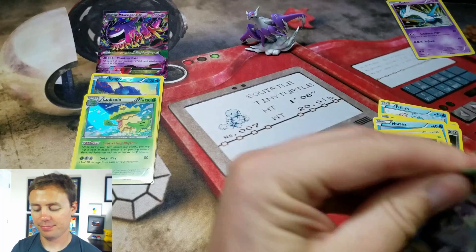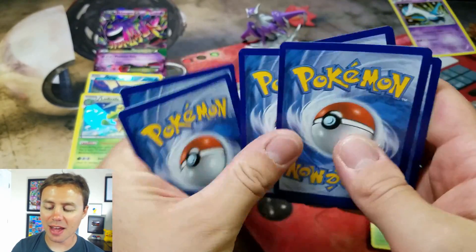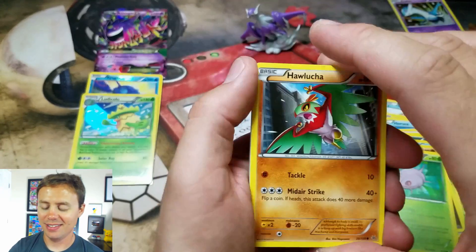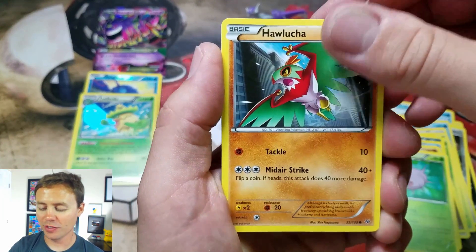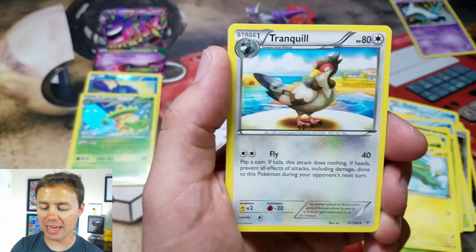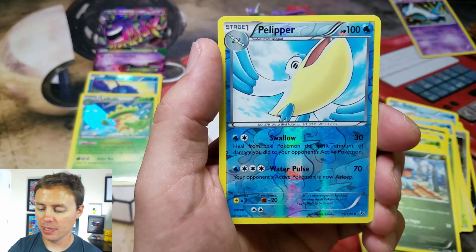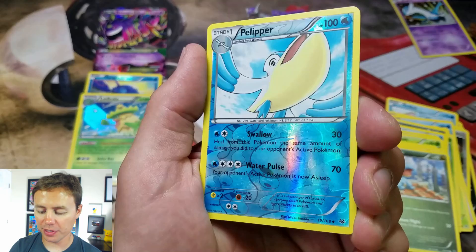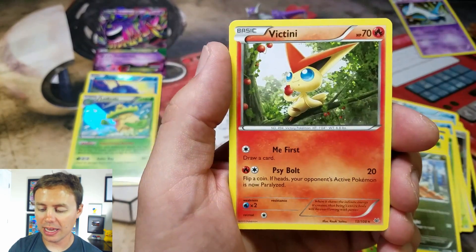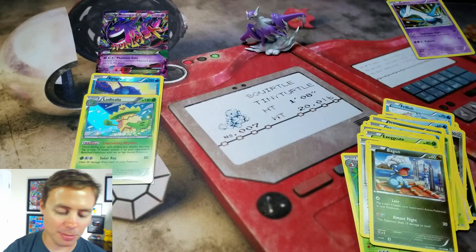Last pack. Watch us get absolutely nothing when those two packs totally delivered. Here we go: Talonflame, Electrike, Bagon, Tranquill, Gliscor, Rayquaza Spirit Link, Pelipper Reverse Holographic. And our last card of the video is a Victini Rare. No big surprise there.